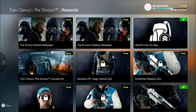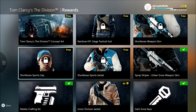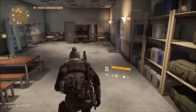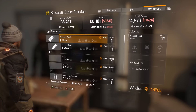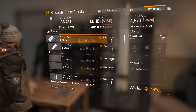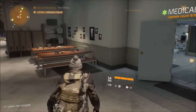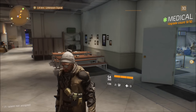Once you claim that and any other free stuff — like the Ubisoft Club go pack for The Division — exit out of that menu. Now even though you claimed your free phoenix points, you still don't have them yet. You have to go downstairs in the base of operations, go straight to the resources guy, and actually claim your prize. It should say 'Claim Free Phoenix Points' and once you do, they'll be in your wallet.